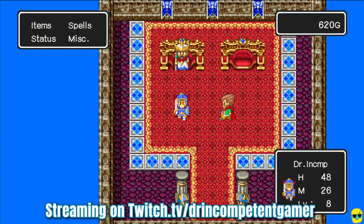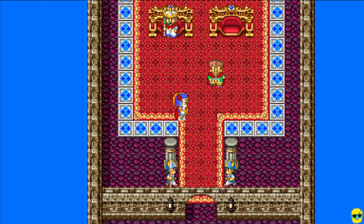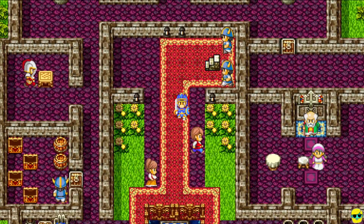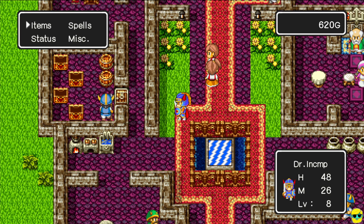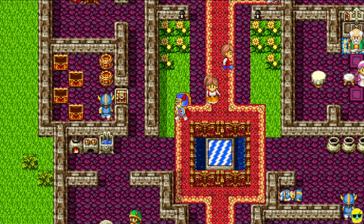Hello everyone, how's it going? Dr. Incompetent here, and let's resume our complete beginner's guide to Dragon Quest. We're doing so well because we got magic keys. Magic keys allowed us to just loot everything, get a whole bunch of cool items, and now that we are level 8, we have a copper sword, iron armor, and leather shield. All of these need to be upgraded — it's not enough to do anything we want right now.